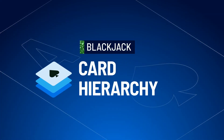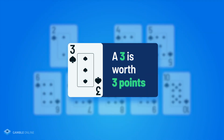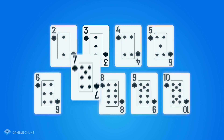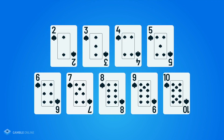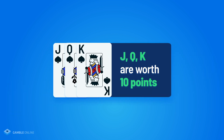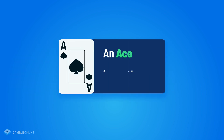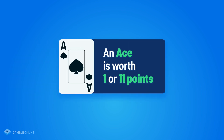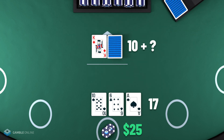Let's look at how the cards are valued — the card hierarchy. Cards 2 through 10 have face value, so a 3 is worth 3 points, a 7 is worth 7 points, and so on. Face cards — jack, queen, king — are each worth 10. The ace has the luxury of two values: it's worth 1 or 11. So if you have a 16 and ask for a card and it's an ace, you'll now have 17 because of the 1-point value.